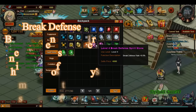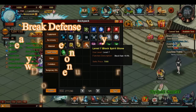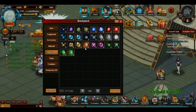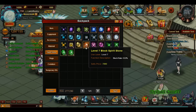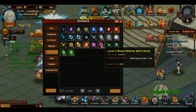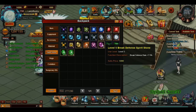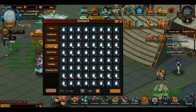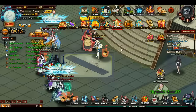Break defense counters the block stones. So if your enemy has a higher block rate than your break defense, he will have a very good chance of blocking your attacks. If you're having trouble in this area, you'll know what to get. Break defense counters block, and block counters break defense. If your opponent has a lot of break defense and your vanguard isn't blocking, then block stones are what you need.